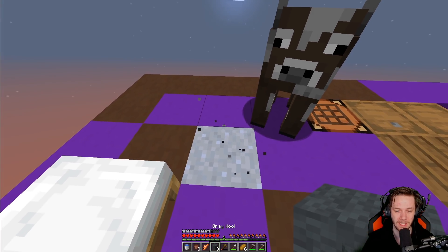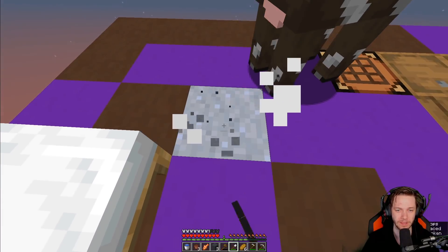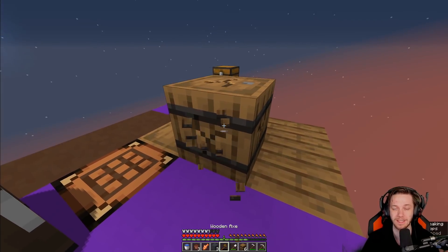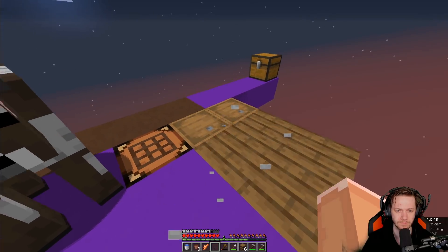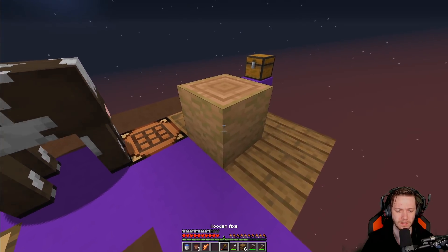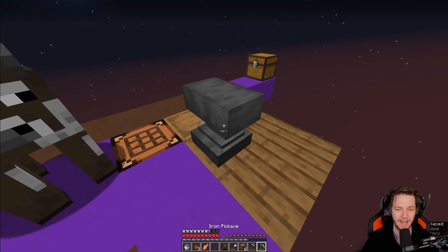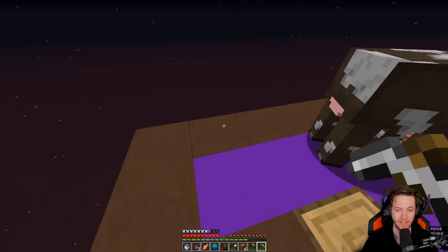Hopefully you guys have had a good week since the last episode. I know I have. Some more barrels — if I remember correctly, barrels gave us something like... there's a chance I don't remember correctly because it has been a week. White wool, polished blackstone pressure plate, and then stripped jungle log. Because that's how you get the anvil. Look at that — anvils are solid!